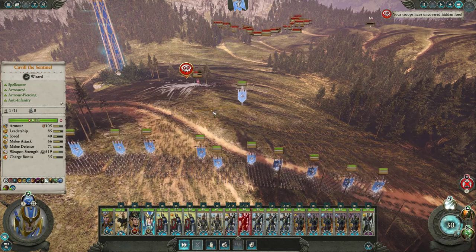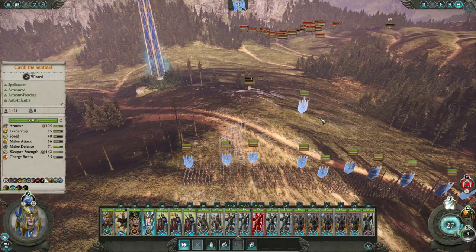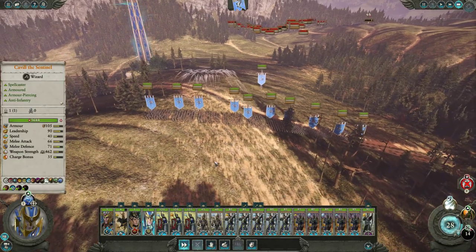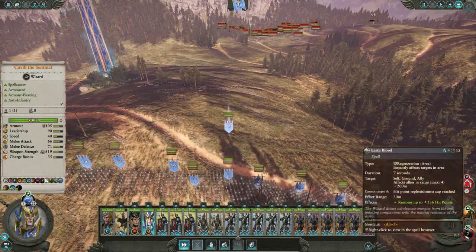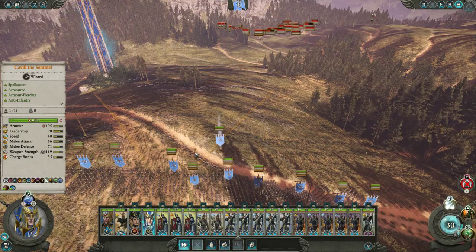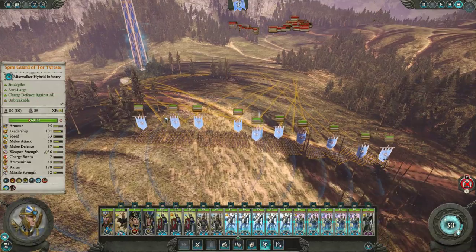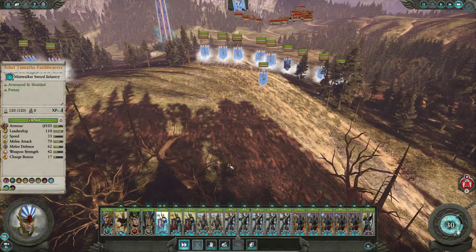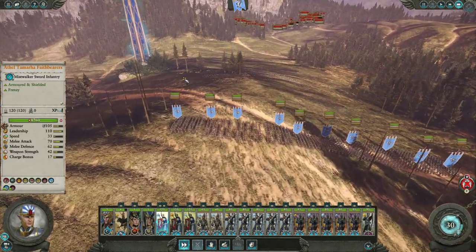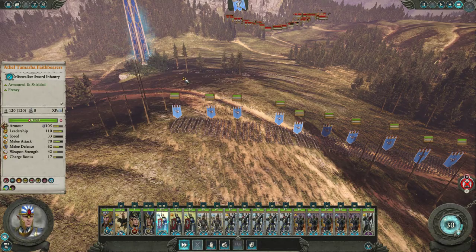They're shooting at us — fire back before we take damage. Good, nobody died, and their Shade got obliterated. Quick use of Earth Blood there to stop anyone from dying. I think they only had the one Shade, so we don't need to worry about doing that again. It's also about understanding how the AI thinks — if you understand how the AI thinks, you can completely dismantle it. The same thing applies to a human player: if you understand what their thought processes are, you can dismantle them.